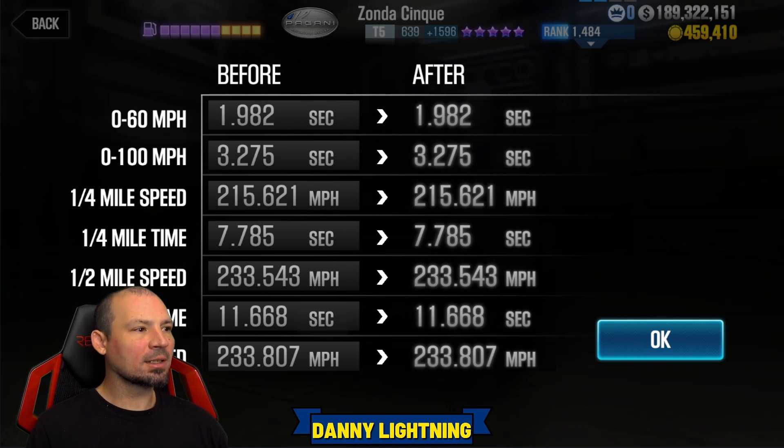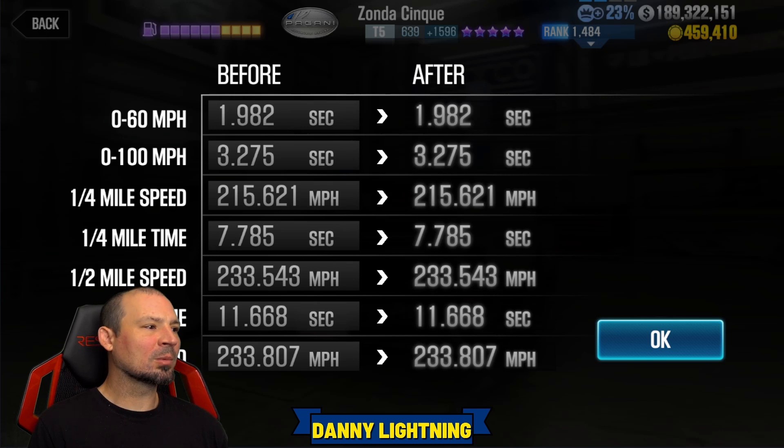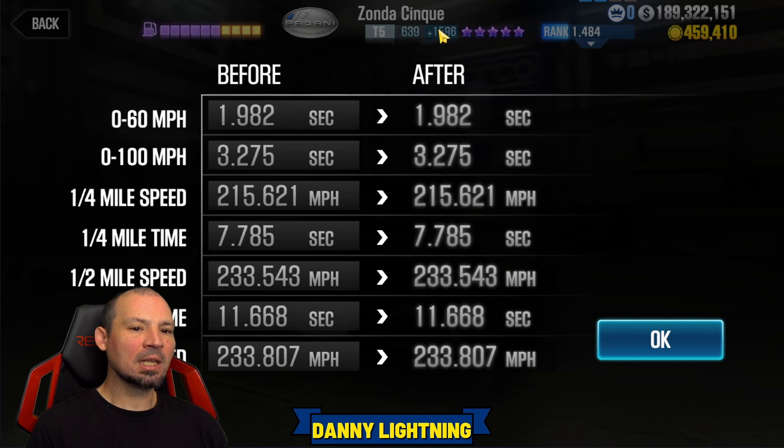If we're running faster than the 11.668, the car is probably going to get pushed into faster and faster lobbies — and that's the whole point of these low performance high EVO tunes. Generally, you want three times the amount of EVO as performance points. We didn't quite hit it; we want 1,800-plus EVO but we got almost 1,600. It's close enough that this car should have a nice lobby advantage and win live races without having to beat the dyno time.